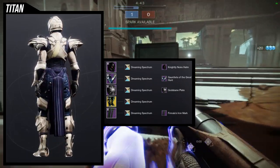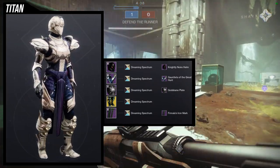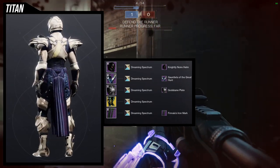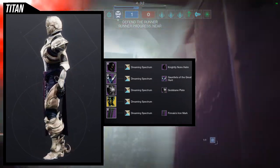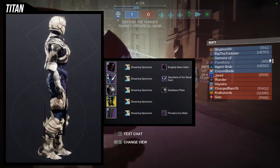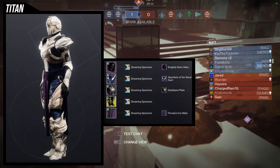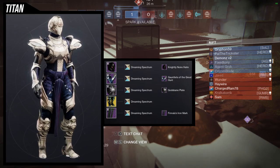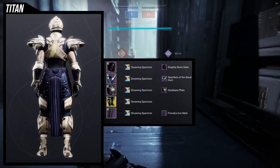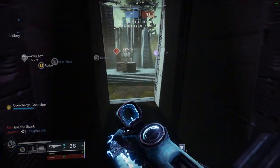I actually think this is the set I would use with the Abeyant Leap — I switched out my first Abeyant Leap look for this one because it looks so amazing. The reason we're using Dreaming Spectrum is because I wanted to hide the white in the Gauntlets of the Great Hunt — you can't change that color, and I just didn't want to see the white. You can switch the shader for something else to either complement the white or completely ignore it like I did. This is probably my favorite set here.